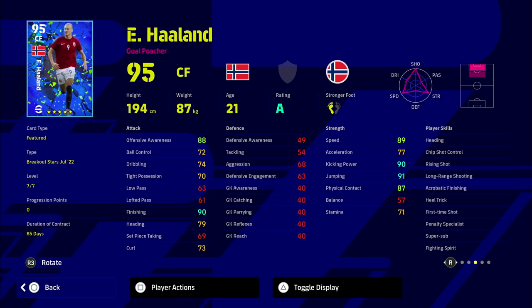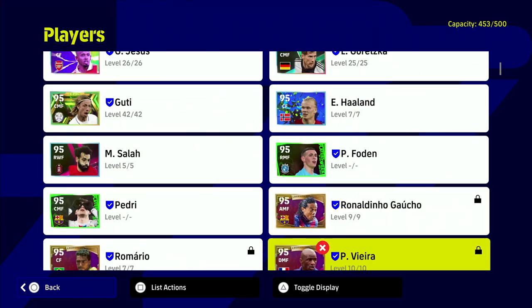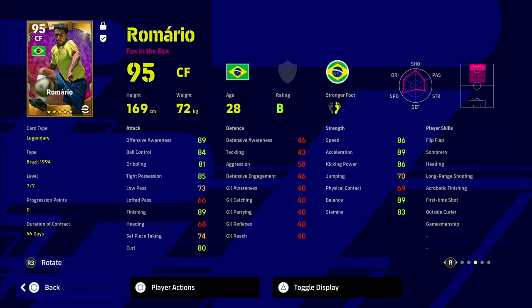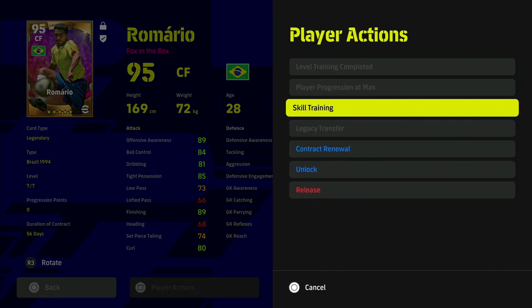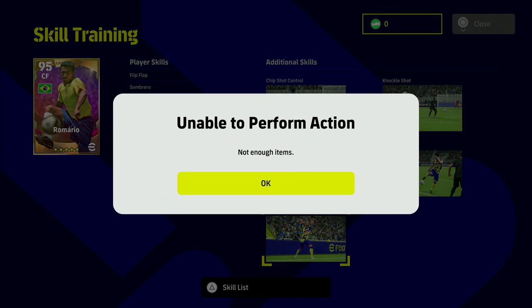The likes of Haaland — we could throw one touch pass on Haaland, throw a couple of other skills onto Haaland to turn him into a monster as well. And as I already mentioned, Romario, who you saw at the start of the video and you'll see a clip at the end — he scores when he wants, man, and this guy has got five skills added.